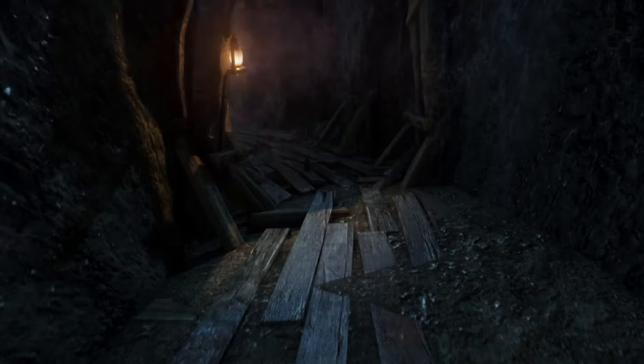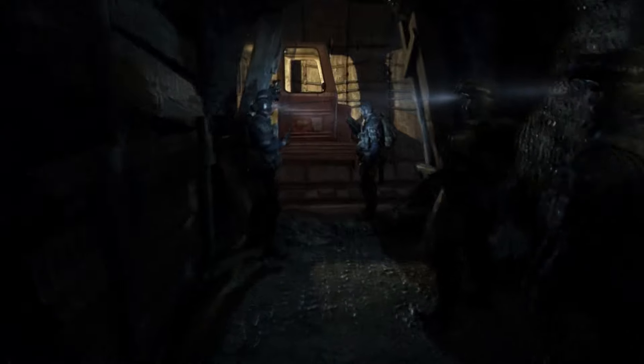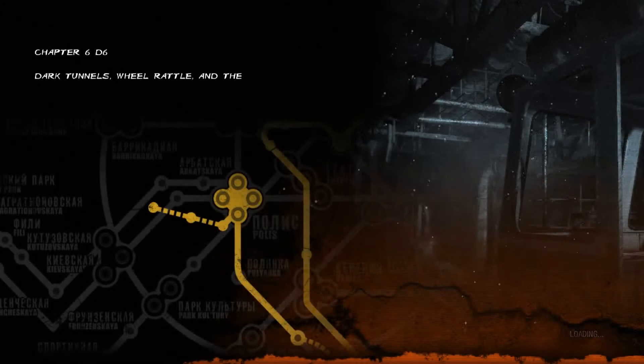Alright, let's go talk to Miller. There's not much useful in here, just hints at most, although it does show the way to D6. Well, that's our destination then. 'Are you ready?' I suppose. 'Do you have more ammo, by the way?' I could use more. Alright, let's go.